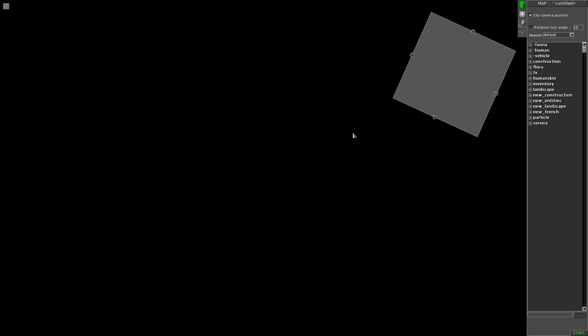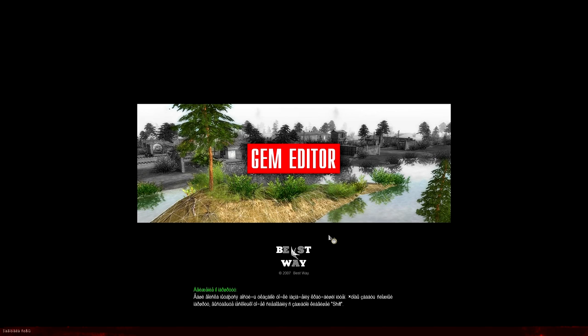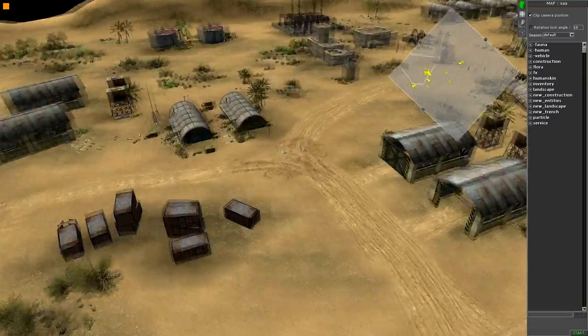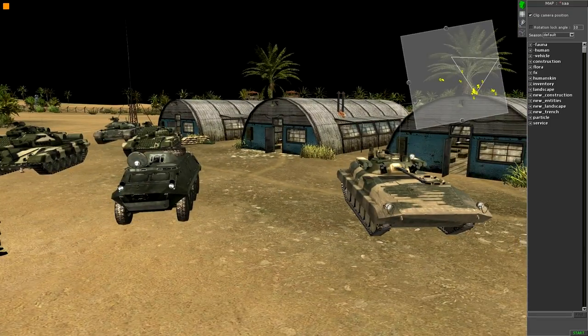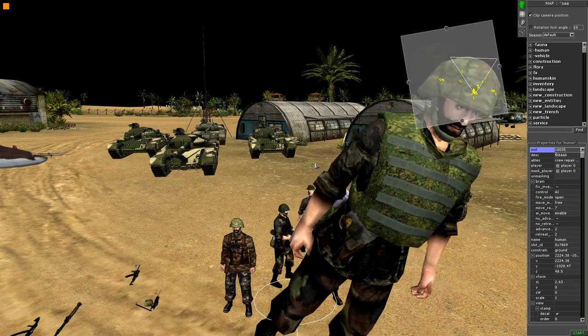I'm going to load up a map I've prepared. I haven't really positioned any units — I've just prepared one of the multiplayer maps, modernized it a bit, and prepared for the first episode. The defenders are the SAA, which I've made manually using Chechen skins and some modern equipment. I've given them a helmet I've seen in plenty of different videos — a Russian-made one.